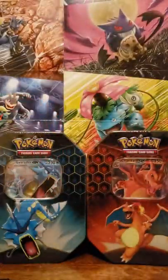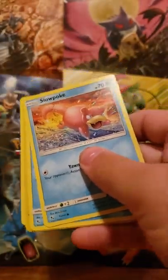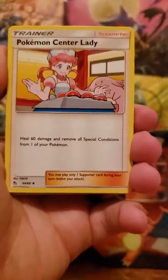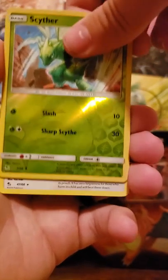Let's get into our next pack — shiny Mewtwo, come on! Here's your energy card: fire energy, Misty's Determination, Pokemon Center Lady, Sabrina's Suggestion, Slowpoke, Psyduck, Pikachu, Magikarp, Koffing. The reverse is a Scyther and the rare is Kangaskhan.